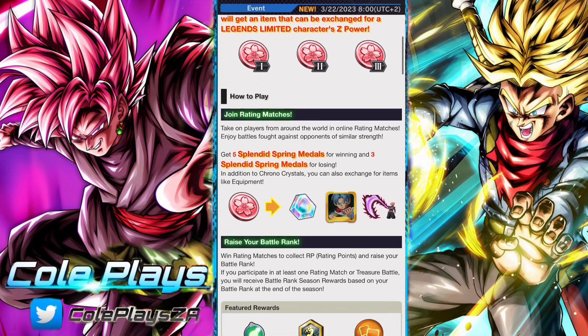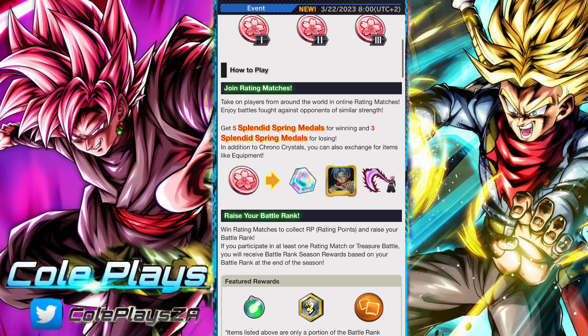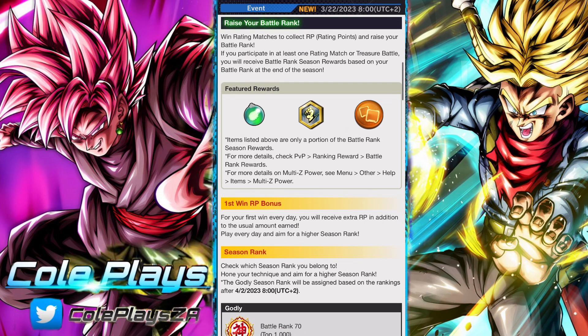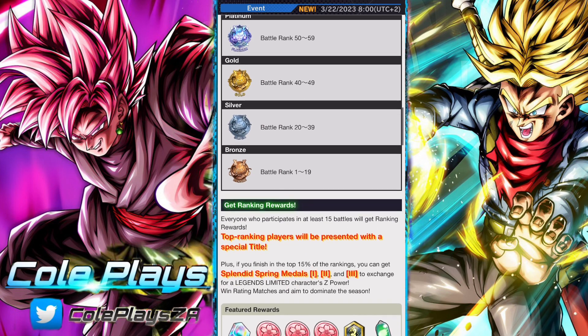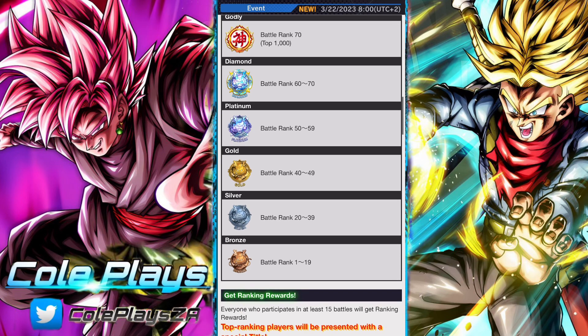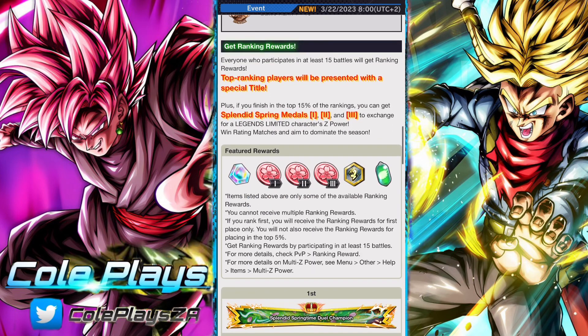This is the Splendid Spring Medals, which you can get from the Duel campaign. This is an A-ranked PvP campaign that usually pops up around these kind of pseudo-big celebrations or relatively big celebrations, and for the most part these are accompanied with the traditional rewards of 300 Chrono Crystals and some other useful items.